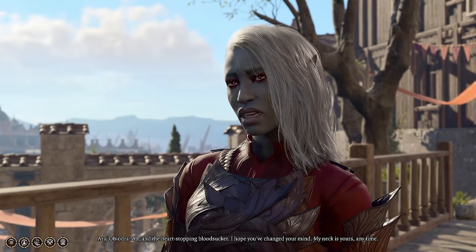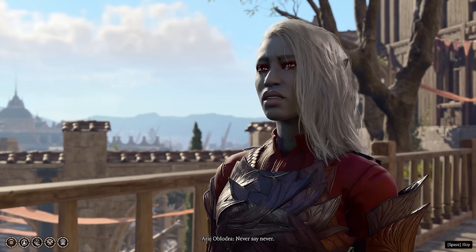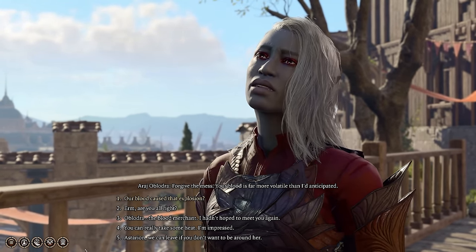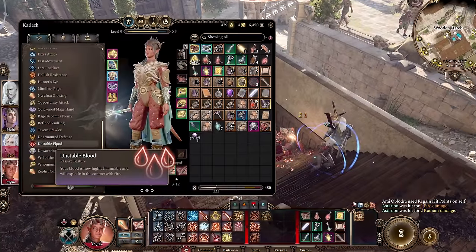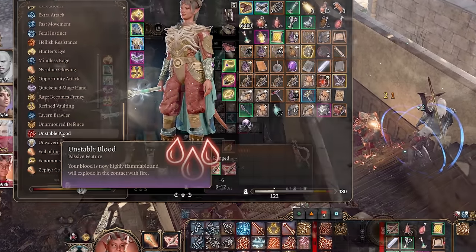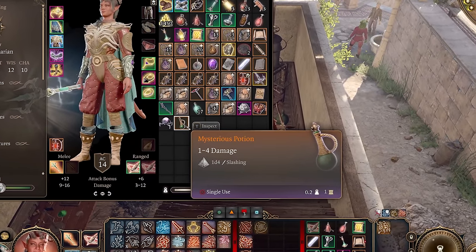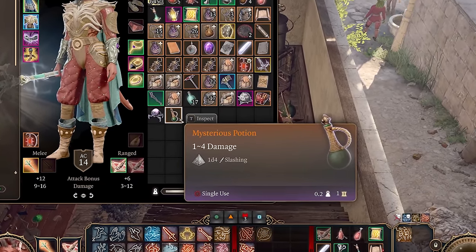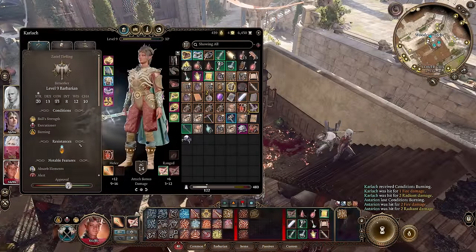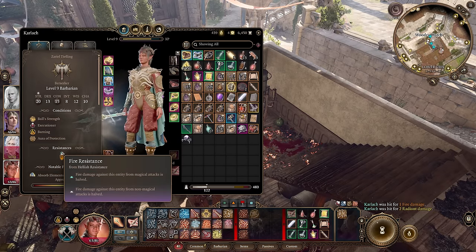Number three is Unstable Blood. If you give Araj Oblodra your blood in Act 2, she will offer you a mysterious potion when you return to her again in Baldur's Gate. If you drink this potion, you'll receive the Unstable Blood passive feature, which makes your blood become highly flammable and explode when in contact with fire. You can give the potion to anyone in your party — this would go great on a melee character, even better on a melee tiefling like Karlach, with hellish resistance to cut that fire damage in half.